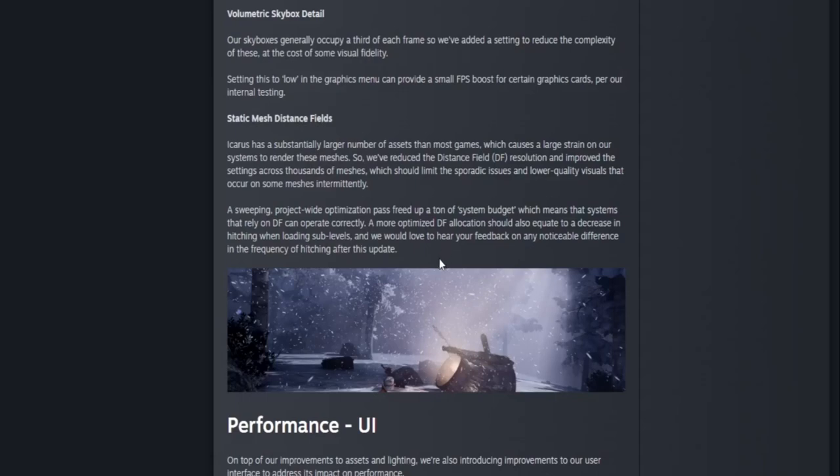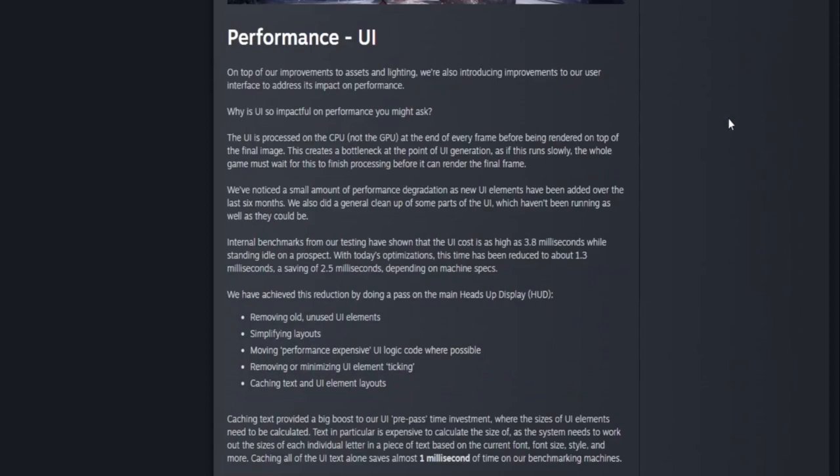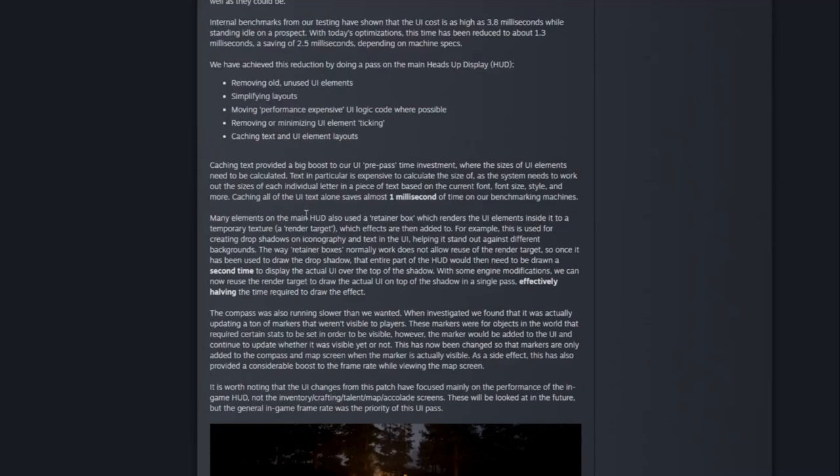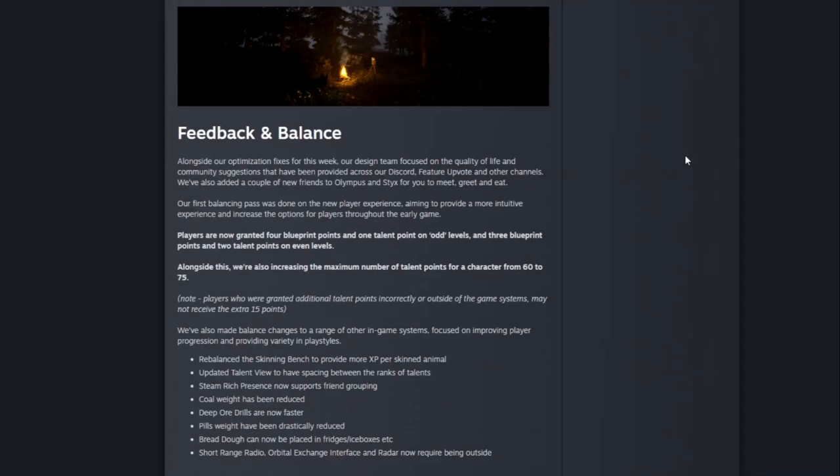With the UI changes this week, they optimized it to be easier on your CPU — getting it down from 3.8 milliseconds to about 1.3 milliseconds for benchmarks depending on machine specs. They achieved this by reducing the HUD draw time, effectively halving the time required to draw an effect. They also made tweaks to the compass, which was running slower than intended, and removed a ton of markers that weren't visible to players.